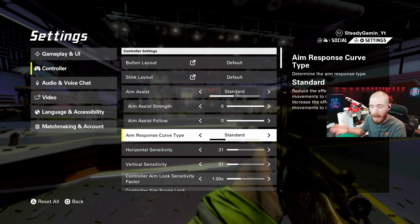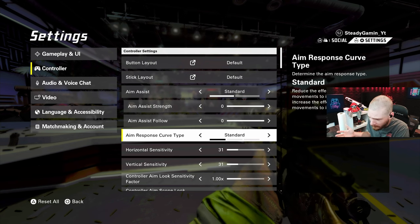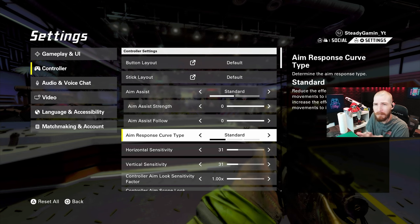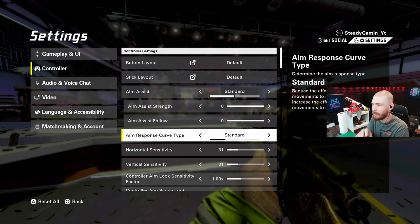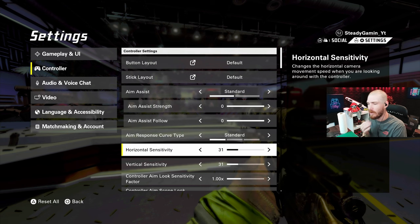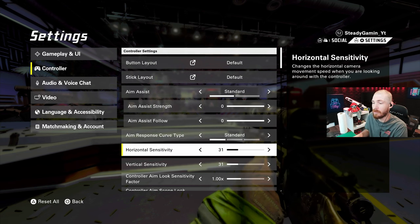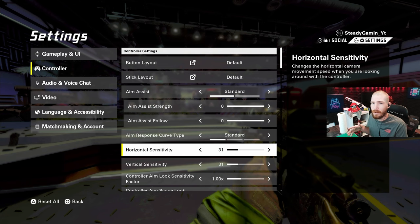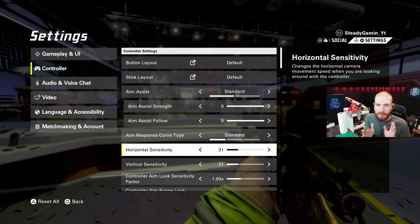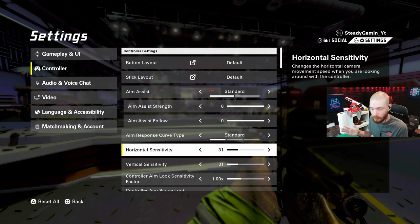Aim response curve — I use standard. Some people like linear, some people like reverse S-curve. You can play with that one a little bit if you'd like, but I just choose standard for myself. Horizontal sensitivity and vertical sensitivity: whenever I'm running around, I like 31. It gives me the ability to run around and look quickly left and right, but not too quickly to where I try to overcompensate.